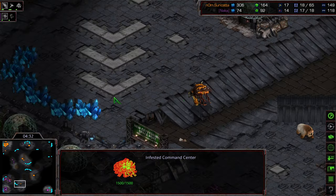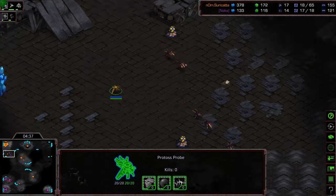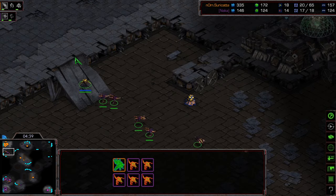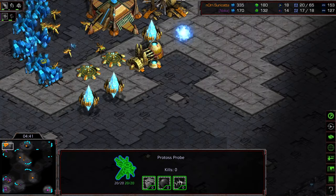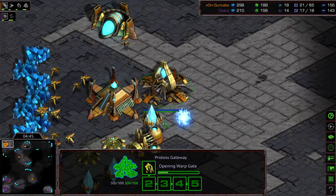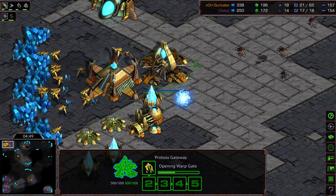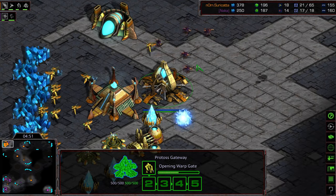Looks like that Infested Command Center is going to lift off. This is at least going to maybe catch a probe and breach that natural expansion. I think these cannons are sufficient to create a defense, but if they sneak to the north they might be able to pick away at that assimilator — and that would be a crucial bit of infrastructure to take out of Surikata's hands.